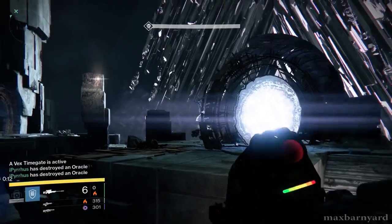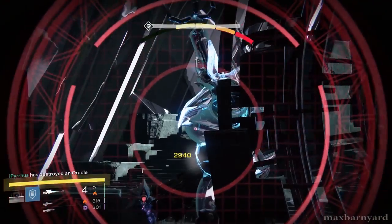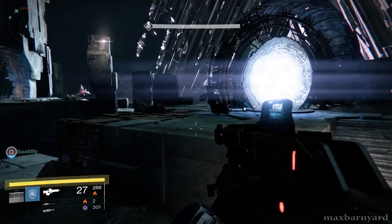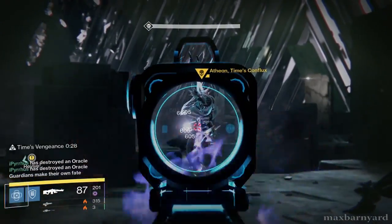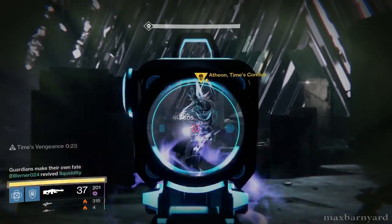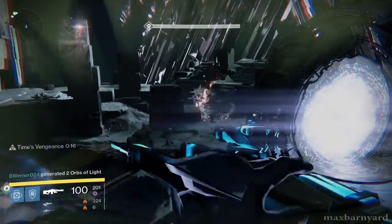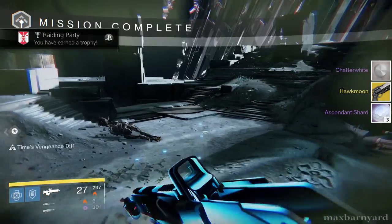This final stage is so interesting because it's a real final exam moment, making you leverage all the skills you've developed over the course of the raid. You can recognize elements from each section before it — such as sink plates, the conflux, the relic, and the oracles — and your team needs to coordinate players in different places and roles simultaneously. Success in the fight requires the two most important parts of the raid's design: tight cooperation between the members of your group, and a thorough understanding of mechanics introduced throughout the entire raid. When your group finally sees Atheon crumble, you know without a doubt that you have truly conquered the Vault of Glass.